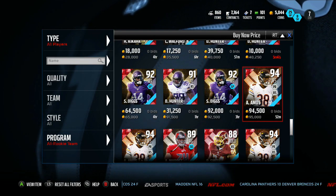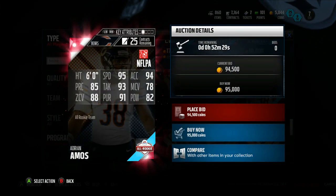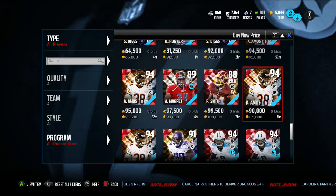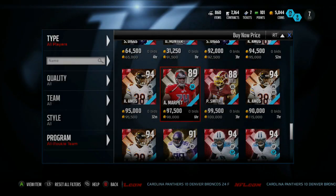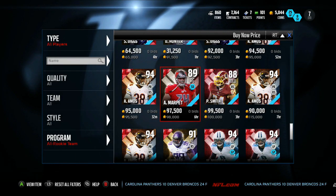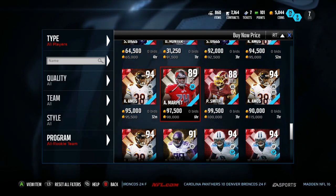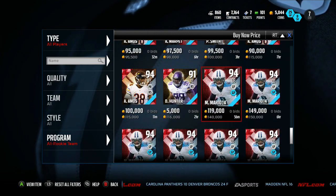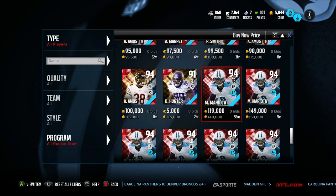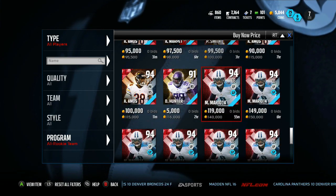Wow, this Adrian Amos - 95,000 coins. Great player for a team, but not making any coins back. This Marpet - Ali Marpet - he does not go for 98,000 coins, I've seen him for way less, unless that was a snipe. He's going for way less but just seeing this one at 98,000 coins - making your coins back? No, because if you sell them you've got to take tax out.